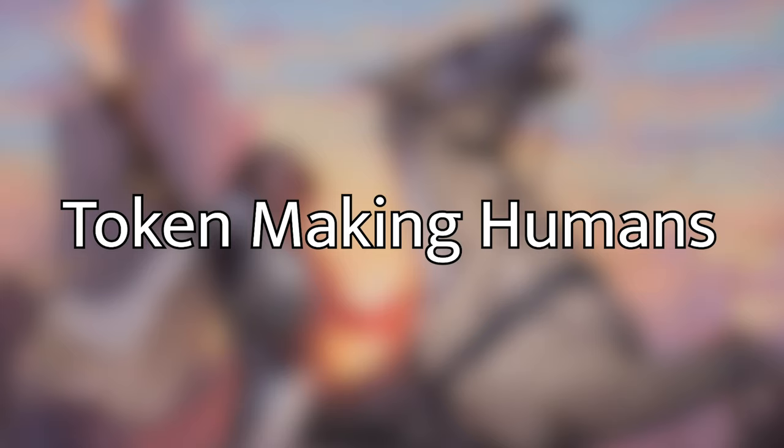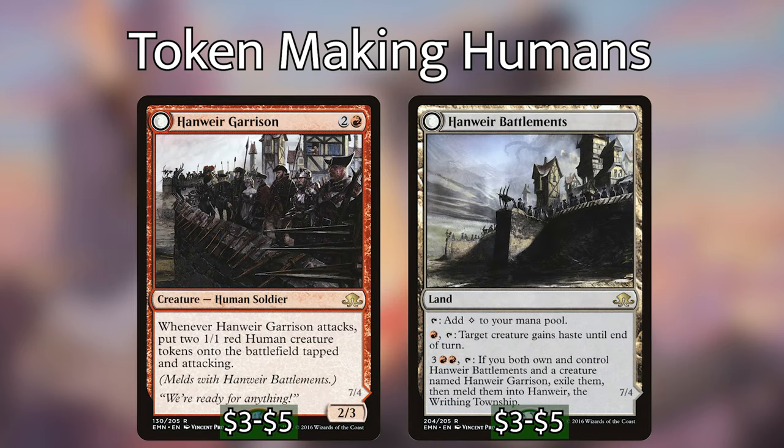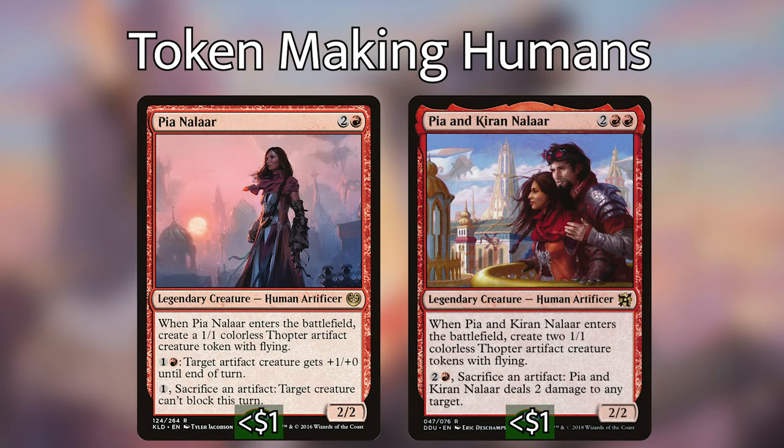The most helpful token-making humans are the ones that trigger off of entering the battlefield, because those get more tokens ready to attack next turn. Others that trigger off of attack are helpful if they stay around for the next turn cycle, but the true overwhelming factor is those that generate tokens without additional effort. Loyal Apprentice makes a hasty token at the beginning of combat if we control our commander, and we can swing with it for an additional activation. Hanweir Garrison makes two human tokens when it attacks — it doesn't do anything immediately, but if we have Hanweir Battlements on the battlefield and meld them, we could get some Eldrazi tokens that also activate Winota.